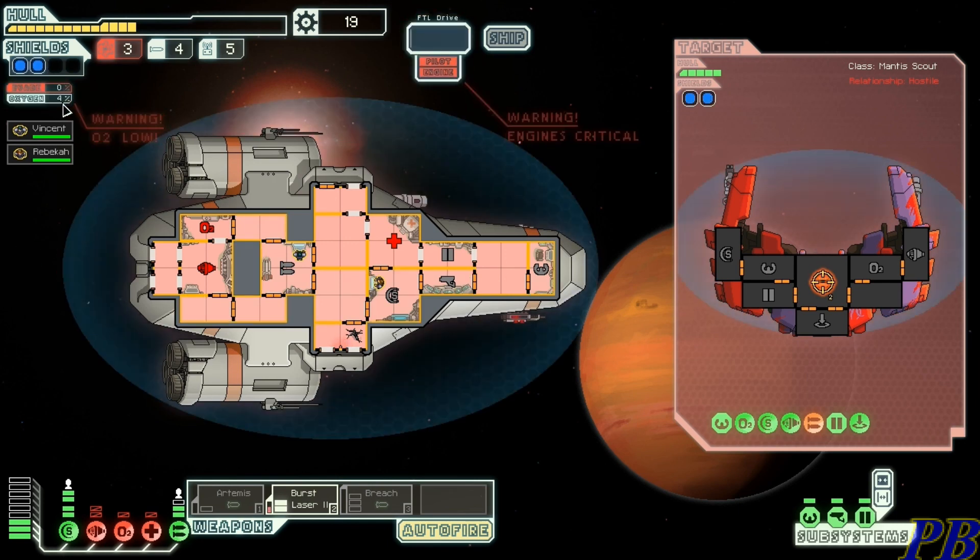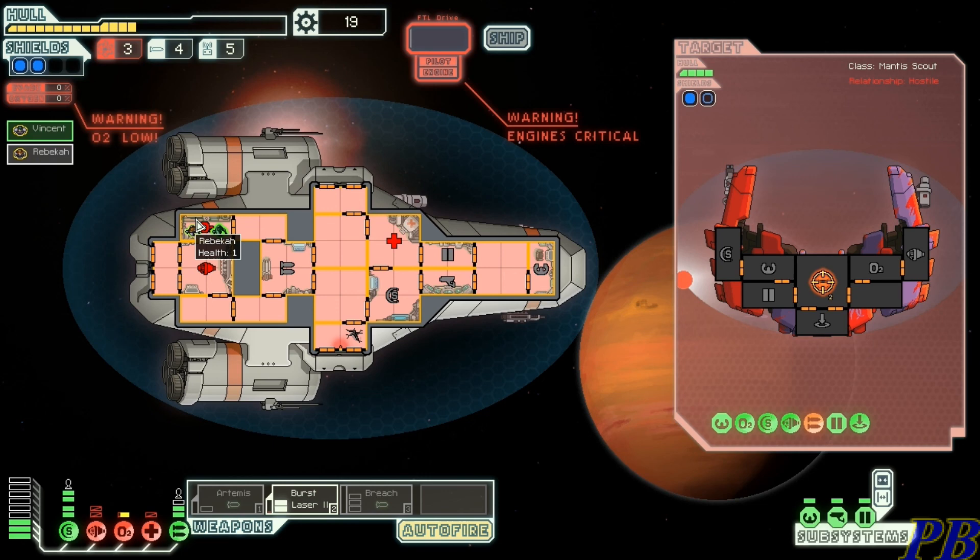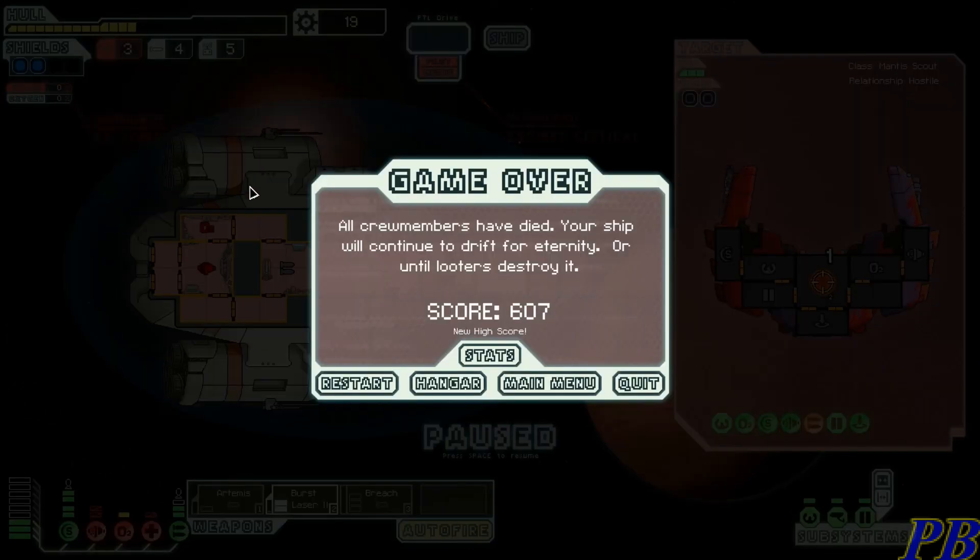Oxygen at four, three — shut the doors, shut the doors. This is not going to end well. We have no oxygen and they're not going to repair it fast enough. It looks like the ship is going to drift aimlessly into space. Anyway, that's going to do it for FTL: Faster Than Light. I hope you enjoyed the quick experience — if so, please give it a thumbs up, leave any questions, comments, or suggestions in the comment area. Have yourself a wonderful day, and if not, just fake it. I'll see you next time.